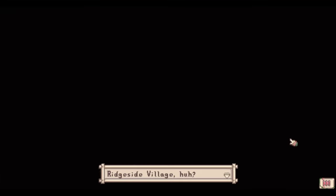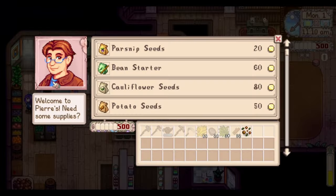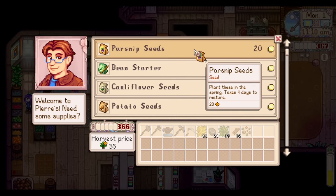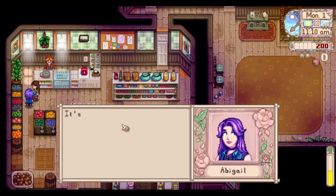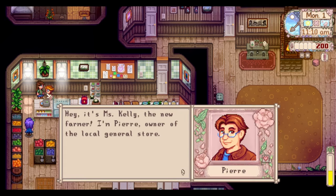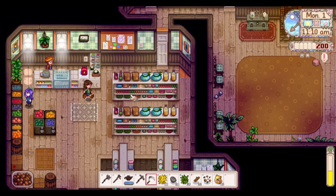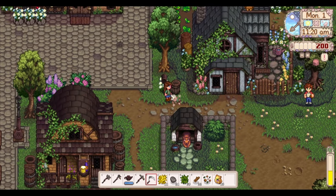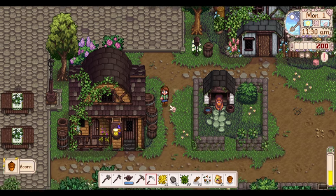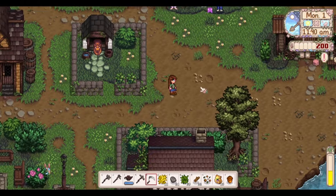Ridgeside Village - I guess I should visit sometime soon. Let's make our way and get Pierre's finest parsnip seeds - 15 shall do. While we're here we can go around and say hello to people. I want to throw it out there that anything that's vanilla I'm not gonna go through since y'all know we've been through it a hundred times. Anything for Ridgeside or Expanded I will definitely be talking about. Gotta make sure we're checking our trash can.